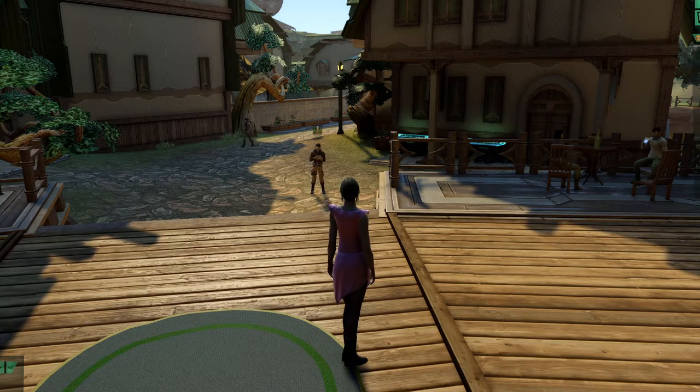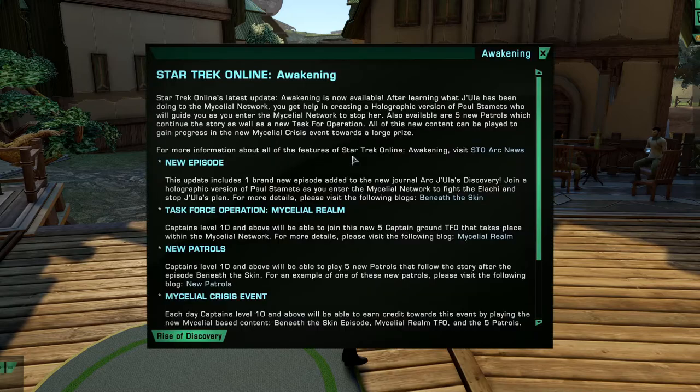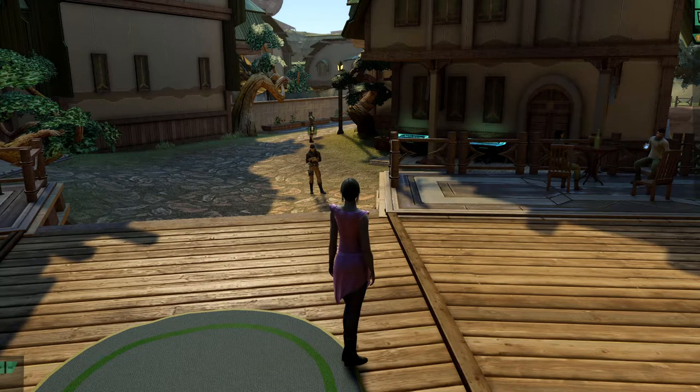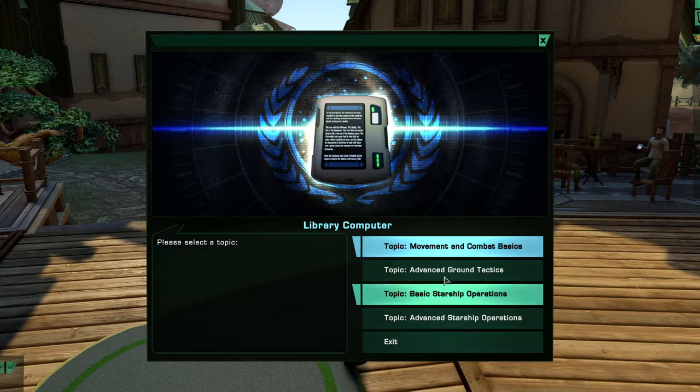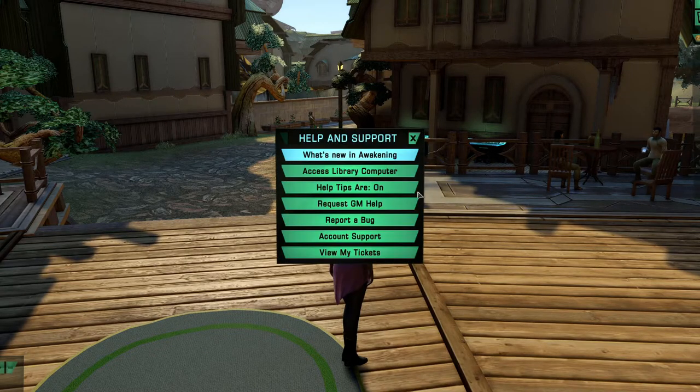This little question mark is Help and Support — if you need to put in a ticket, request a GM, or report bugs. What's New: when you come in this will be flashing; click it and it tells you what's new in Awakening, which shuts off the flashing. Access Library Computer — there are different quests that need you to access computers. You can also turn off help tips, basically the little pop-ups as we run around.